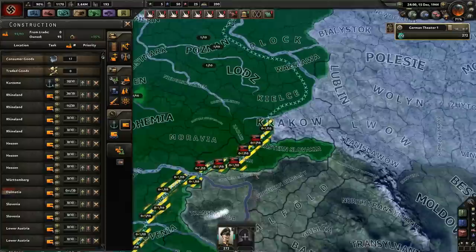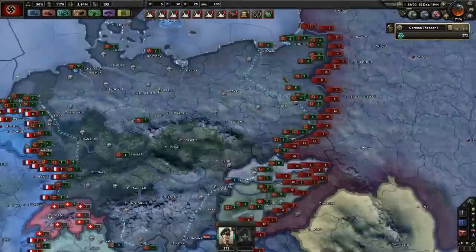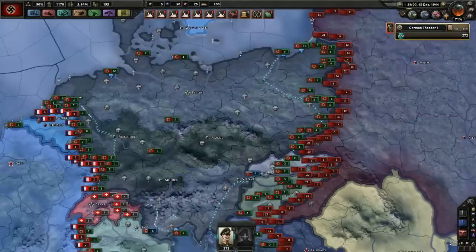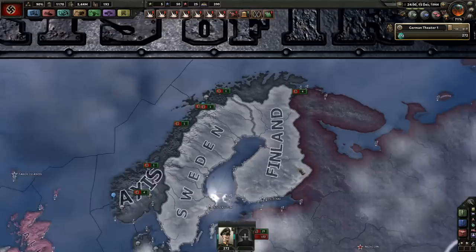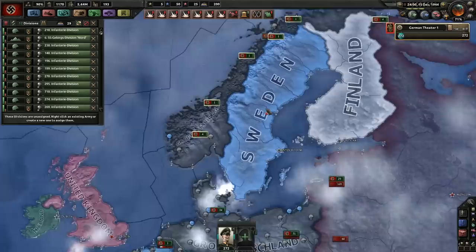If we can get these built, it'll be a huge boon to our war effort. Remember, the Soviets in the previous campaign had nukes pretty fast. Is there anyone unassigned? Yes — the Norwegians. Finland has fallen to the Comintern, but they haven't actually joined the Comintern, interestingly enough. It's a shame — our Finnish allies did us really well in the previous campaign.